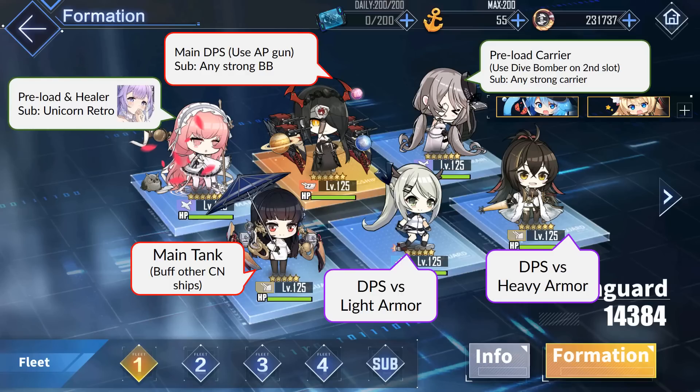Perseus and Acula need no explanation — they are just the best preload carriers in the game. If you don't have preload carriers, it is totally fine; they just make farming faster. Ideally you want to have a healer, so Unicorn Retrofit works just as well as Perseus.